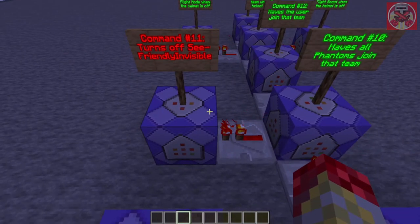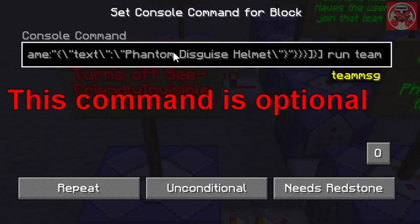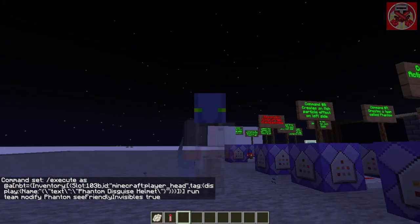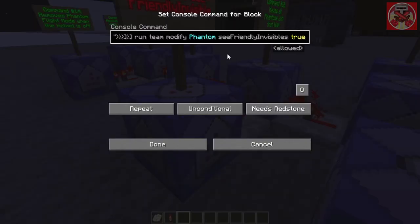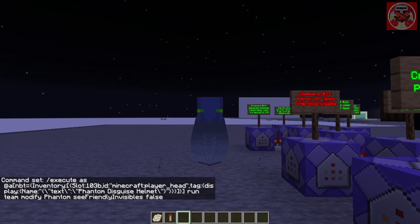Here's a command I haven't shown before — it's a slight change. When the player head Phantom Disguise is selected, it runs: team modify phantom seeFriendlyInvisibles false. If you set it to true, any other mobs on your team can see you as somewhat invisible, but players not on your team cannot see your body at all. I set it to false because it probably looks better that way — but you can set it to true or false if you wish.